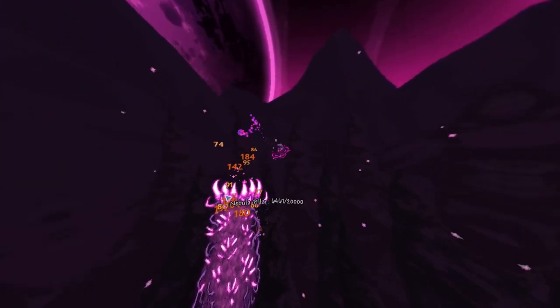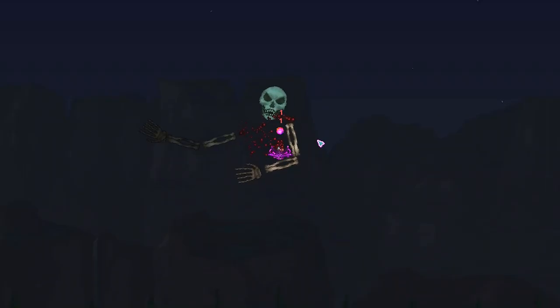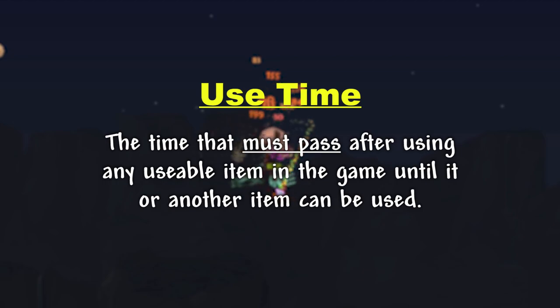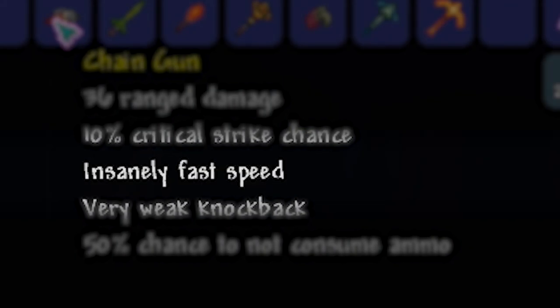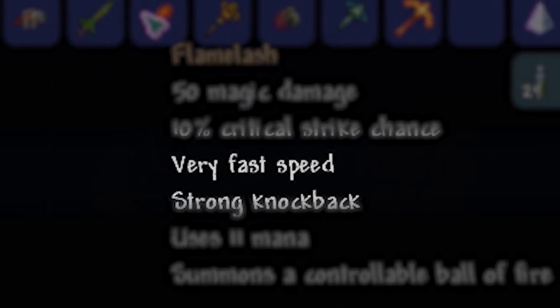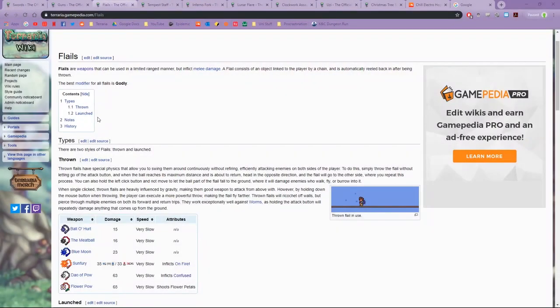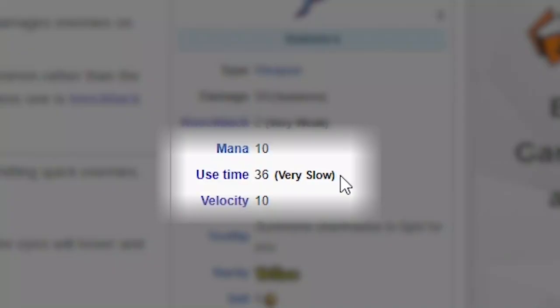Use time. Now I know what you're thinking: isn't that kind of obvious? That's the time it takes to use something? This video is kind of a scam. Well, yes, you are correct loyal viewer, although slightly harsh. Use time is indeed the time that must pass after having used any weapon, item, tool, consumable or usable item in the game until it or another item can be used again. Terraria itself isn't very specific in telling you exactly how long this is for each item, rather just vague terms like slow or fast or very fast. However, if you've ever been to the Terraria Wiki, you can see that the use time is in fact measured in numbers with no units.